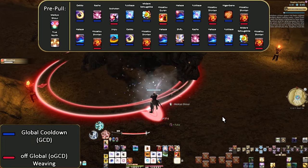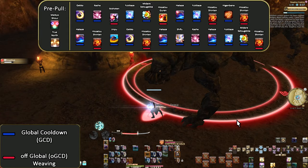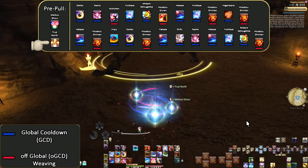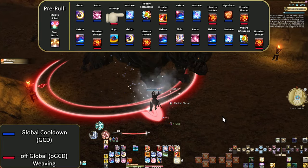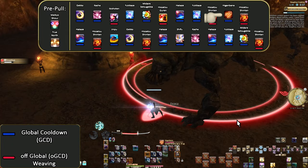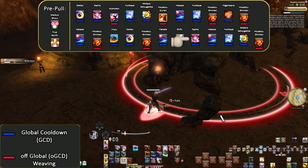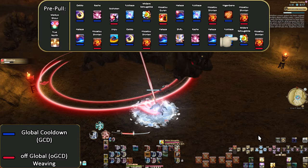Karaoke openers involve saying the skill names as they get used. Pre-pull: Meikyo Shisui, True North, Gekko, Kasha, Ikishoten, Yukikaze, Midare Setsugeka, Hisatsu Guren, Hakaze, Yukikaze with Hisatsu Shinten, Higenbana, Hisatsu Shinten, Hakaze, Hisatsu Shinten, Jinpu, Gekko, Hisatsu Shinten, Hakaze, Shifu, Hakaze, Yukikaze, Midare Setsugeka, Hisatsu Shinten.